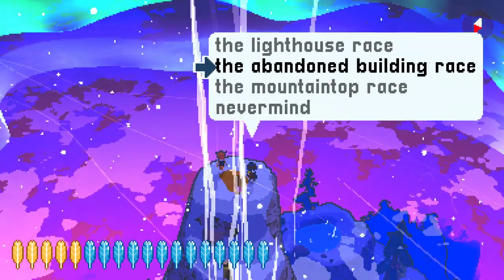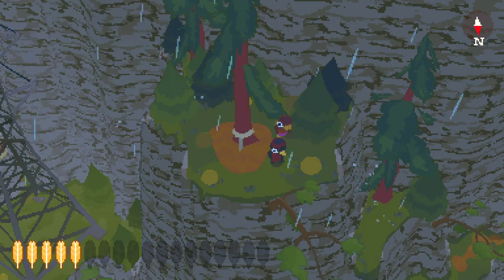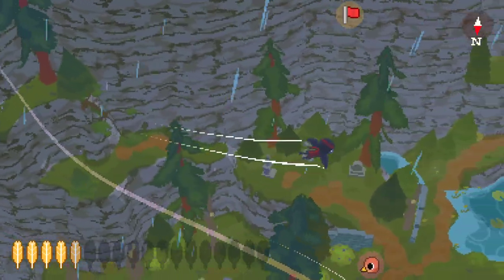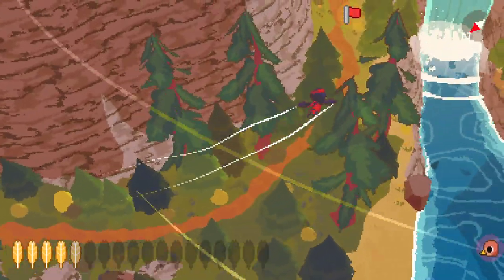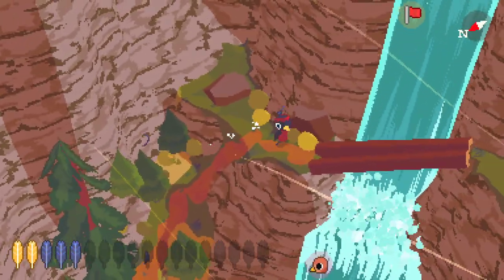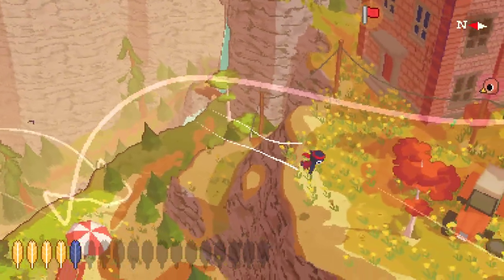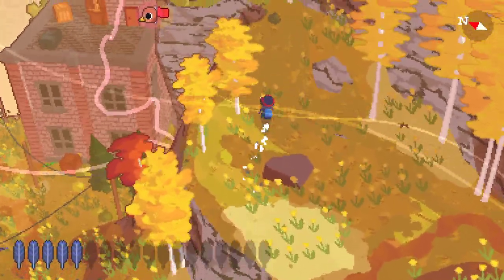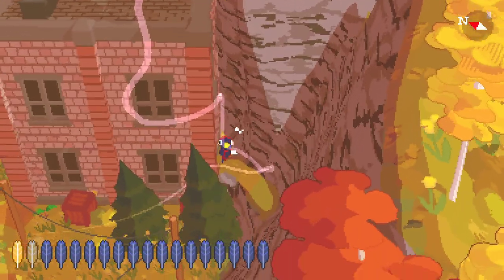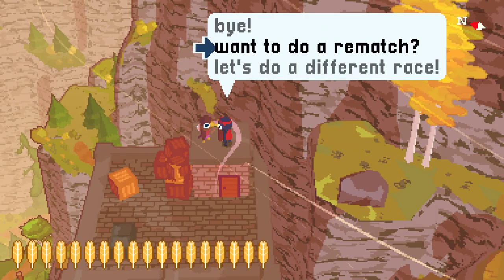Let's do a different race. I feel like I've already crushed you in all of these. Let's try the abandoned — I think I did the basic level on the abandoned but not the expert level. This is the hack, right? I'm unstoppable, you can't touch me here. You can try, it won't work out for you. Oh what? Speed hacks! I think we invested on this one. There's probably a faster way to do what I just did.